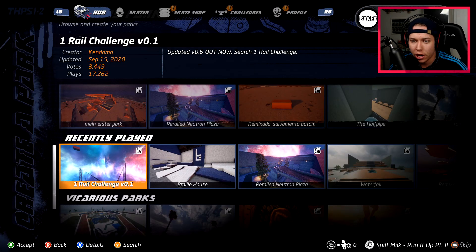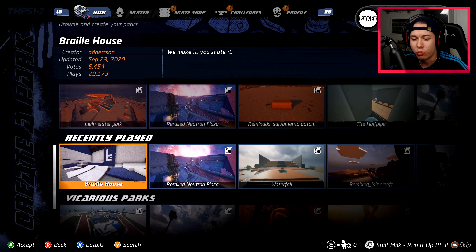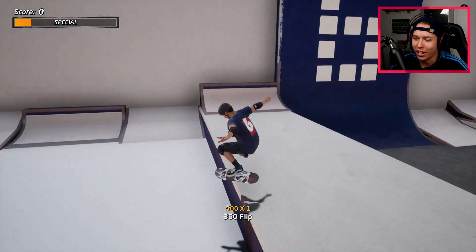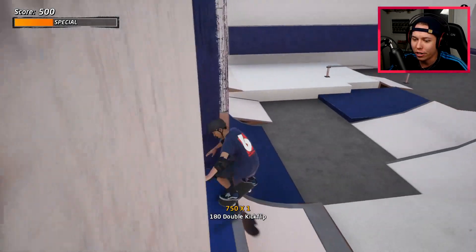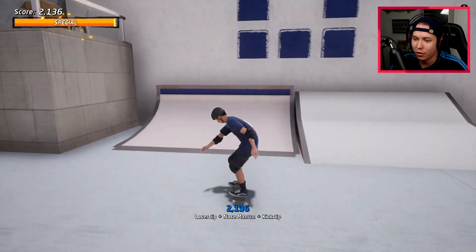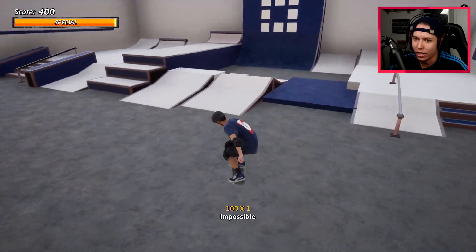We just skated One Rail Challenge version 1 by Kondomo, but we're gonna change it up to Braille House. Let's check it out as Tony Hawk! That's right — Tony's already killing it. The remake is actually really good, it's just kind of hard to skate.